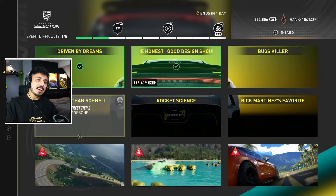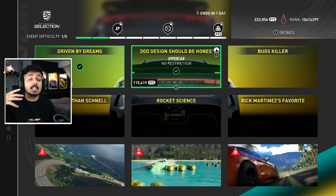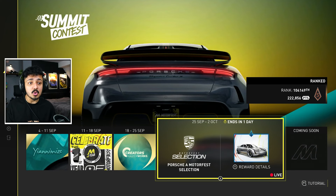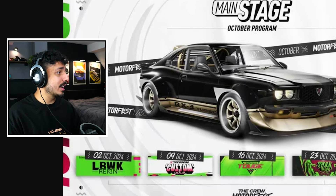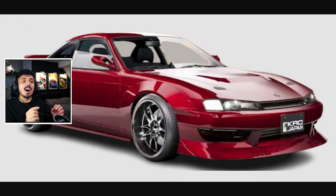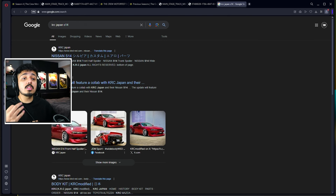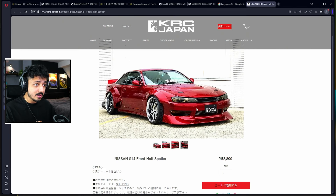Then finally, in the summit, we get a summit car. The feature where you play nine events, some restricted, some with gimmicks, to get the fastest times and highest points you can, which at the end of the week will rank you and give you a platinum reward car. The platinum reward car for the final week before the island update is the KRC Japan Nissan S14. It'll be in street tier one — a custom body-kitted KRC Japan S14 based on the real KRC Japan S14. And all summit cars will eventually become obtainable via the prestige ticket feature in the next update.